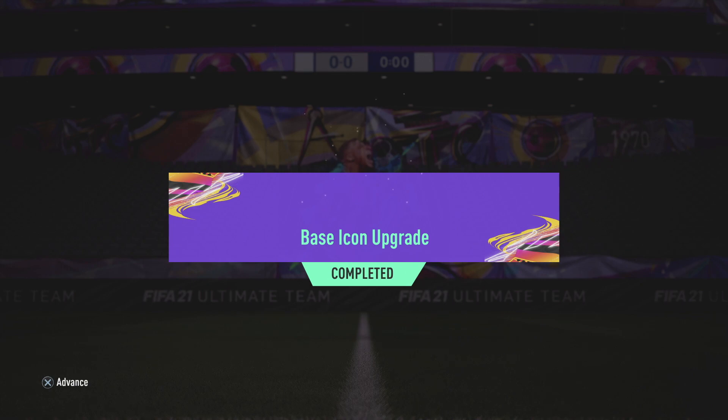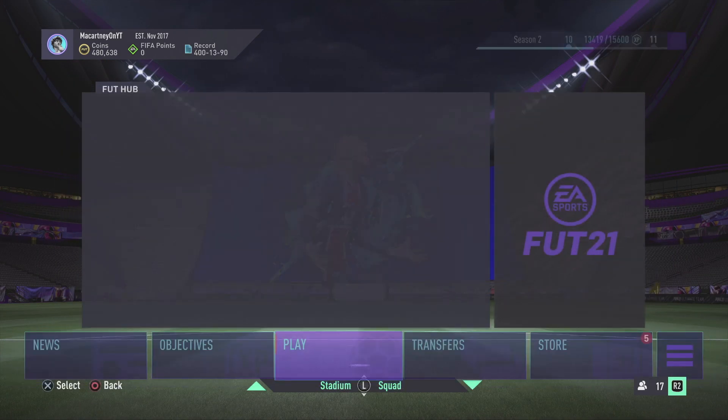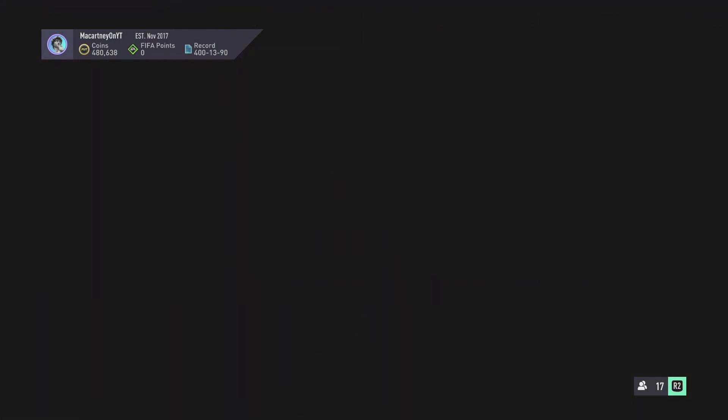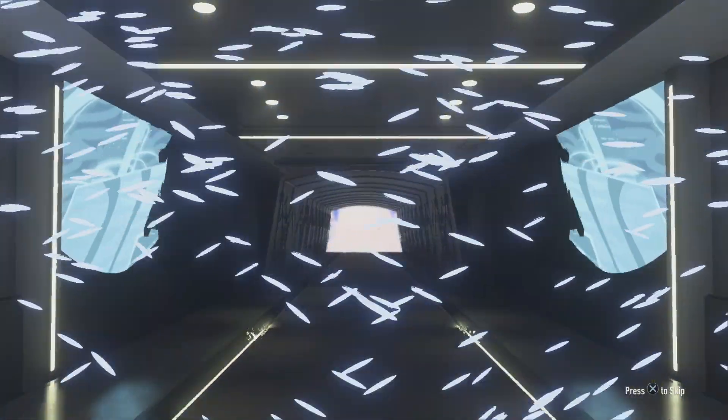We're going to submit the final squad then open the packs before finishing on the base icon upgrade itself. I had around 900k and now I've got 480k, so I completed it for around the 400-420k mark. Not too expensive compared to the footbin price - I probably did it for quite a good price given what I had in my club.